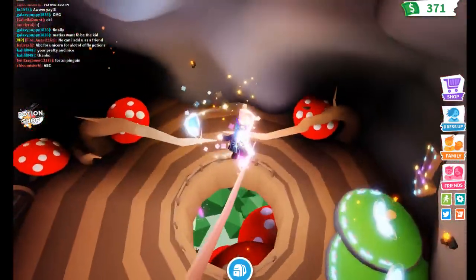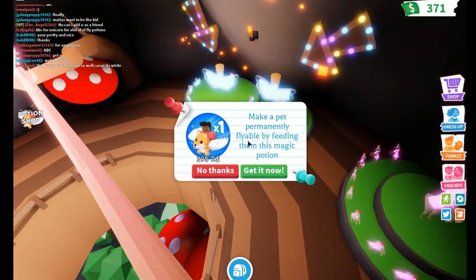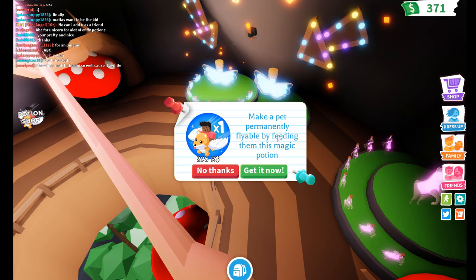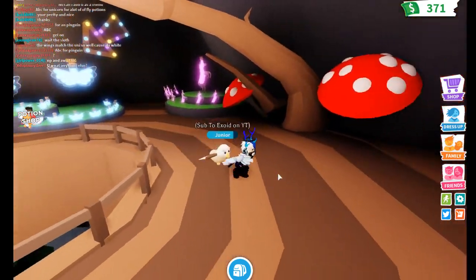Tell me if you guys want this potion because it's brand new and really really cool. It says 'make a pet permanently flyable by feeding them this potion,' but my Griffin can already fly so I don't think I'm gonna use it on my Griffin.